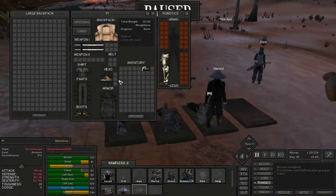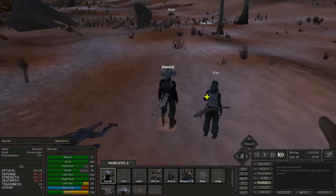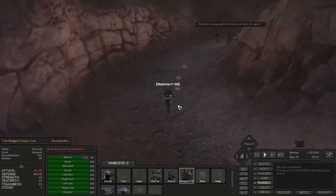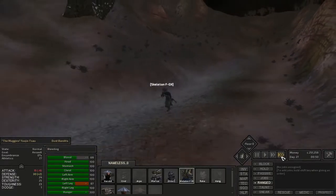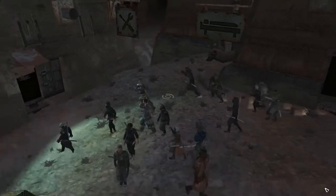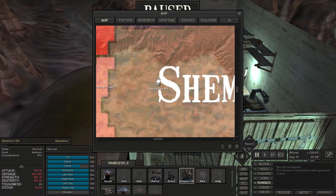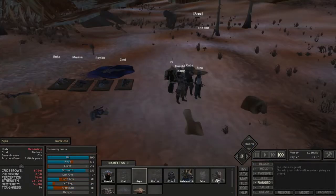Last episode Pi lost a leg, but we had some spare legs that we brought from the hub so we were able to give him a leg right away so he wouldn't slow us down. Skeleton Fox ran by a group of starving bandits but was still fast enough to outrun them, making it over to the waystation where I made sure he grabbed as many skeleton repair kits as possible - I think about 6 - then sent him back to our party in the outskirts of Shem.